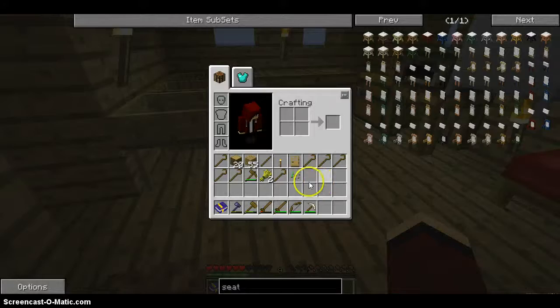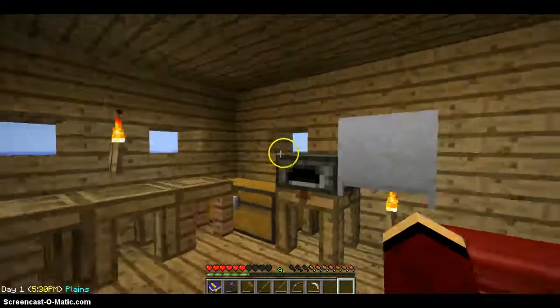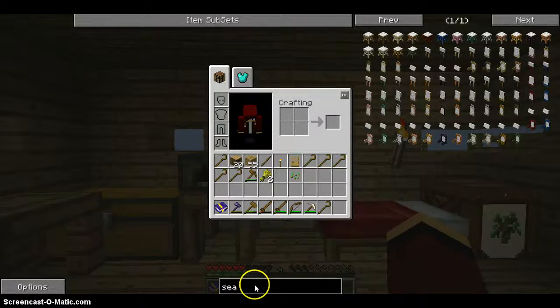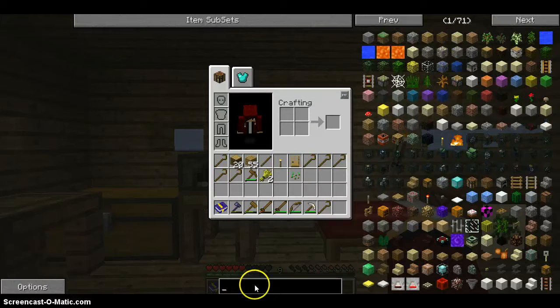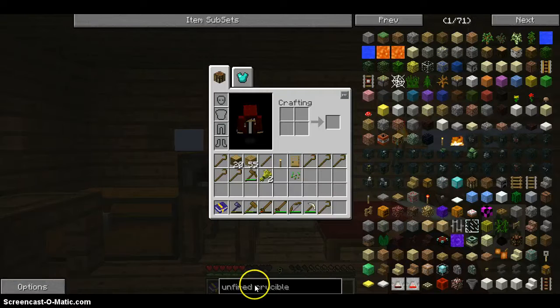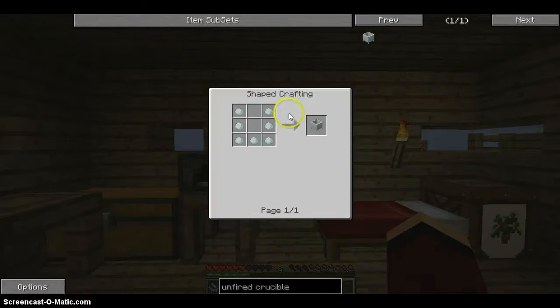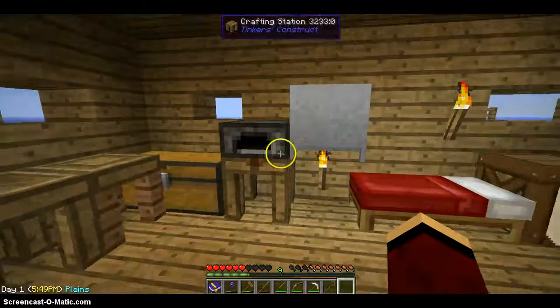To make lava in Sky Factory, you need a crucible. What you'll need to do is make an unfired crucible. You need porcelain clay, and then to make the crucible, just smelt it.